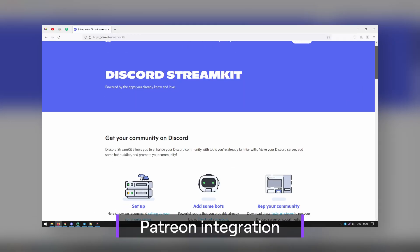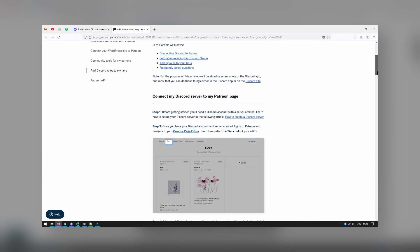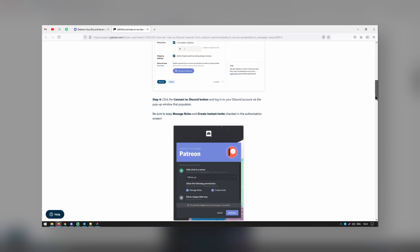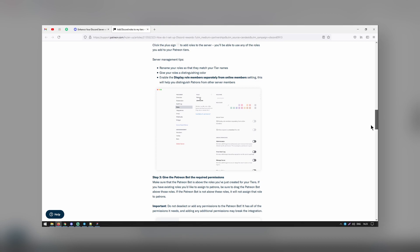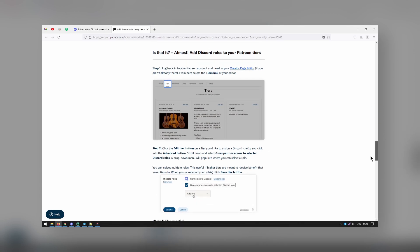With Patreon integration, you will be able to seamlessly sync your Patreon account and award members. People in your community who donate to specific reward tiers on your Patreon will be given specific roles, allowing you to create specific Discord channels to meet their needs and give them some bragging rights.